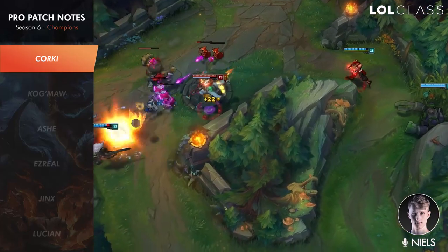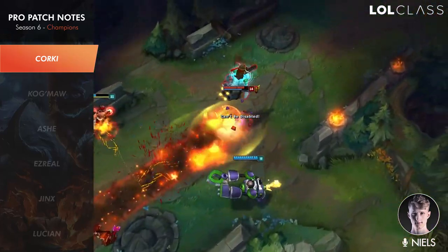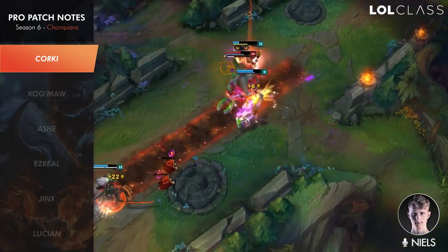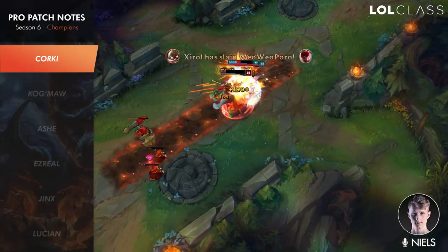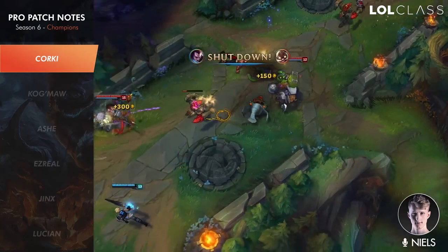So if you want to be a Corki player in NA, now is your chance. The rest of the kit is kind of like it was before — the Q is still just the bomb, the E hasn't changed though it reduces magic now, which it didn't do before. Every third hit is a big one that does more damage than the small ones.